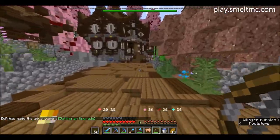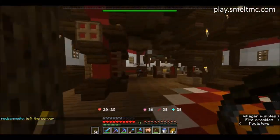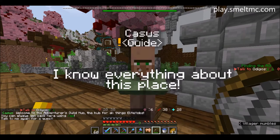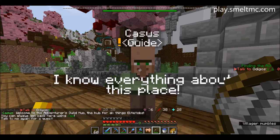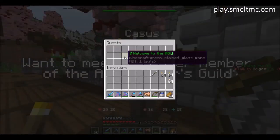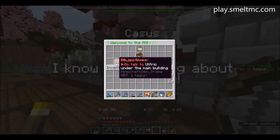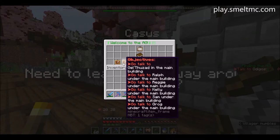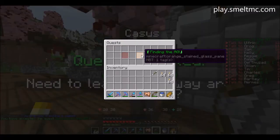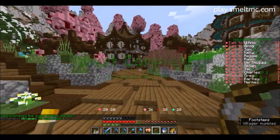I think I might have actually figured out how to start it now. It said to talk to that villager at spawn, and I skipped right over him. Welcome to the Adventure Guild hub — the hub for all things elite mobs. You can always get back here using slash AG. Let's accept the quest: meet the Adventure Guild NPCs — go talk to Alfred, go talk to Ralph under the main building.